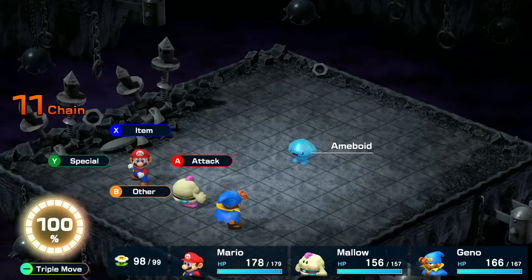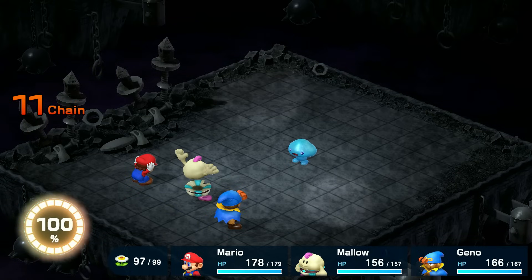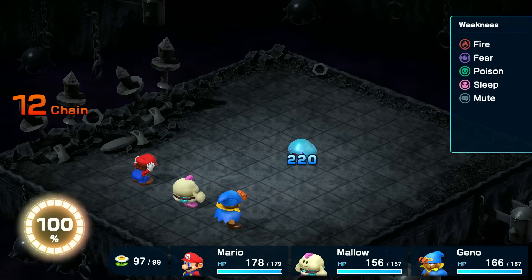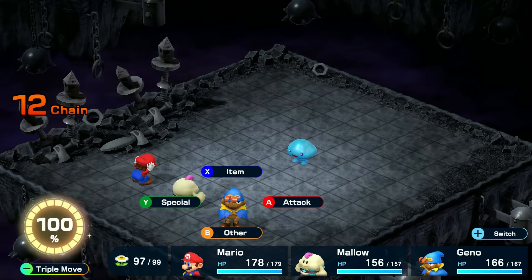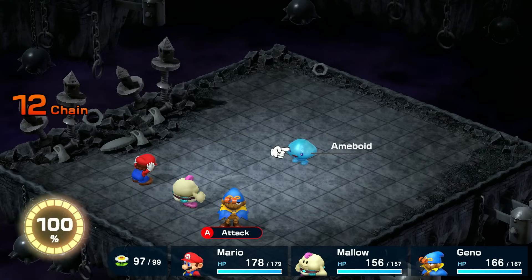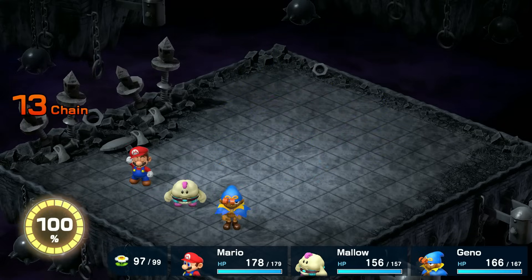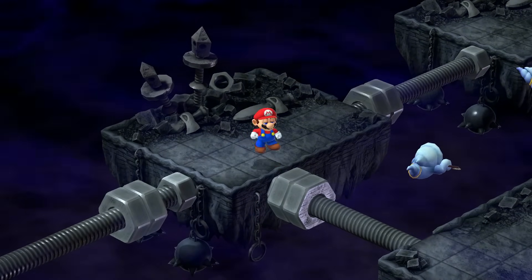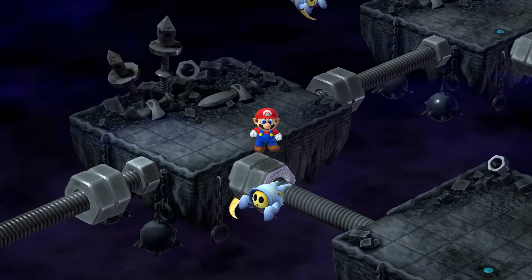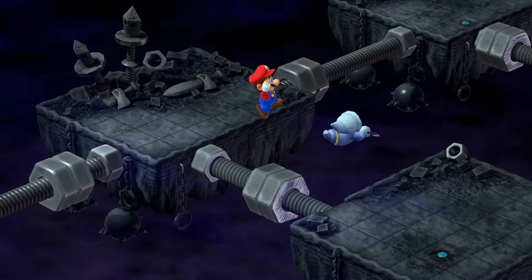And here we've got another new enemy — Amiiboy! Let's see what's special about these guys. Not very much, but they are weak to fire! Immune to jump, and they can inflict fear or poison on your party members. One thing I like to do with these bolts here is I like to use the D-pad, pressing down and then right as I'm moving along, so I don't fall off.